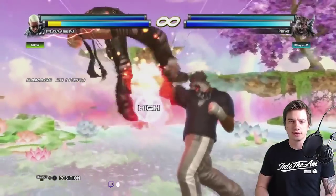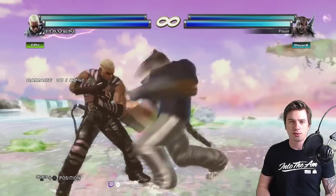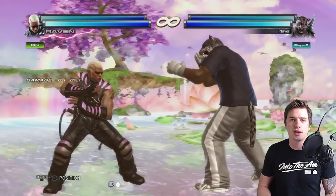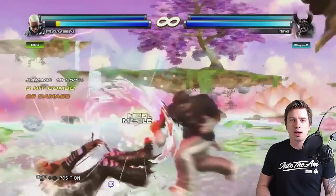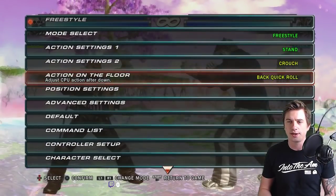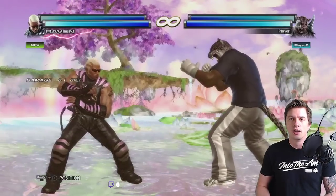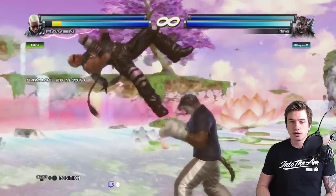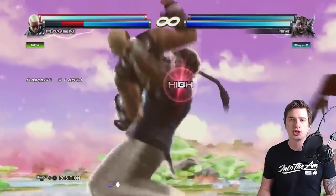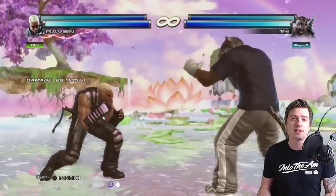In Tekken Tag 2 you can actually re-float people who try to stand up or back roll. In Tekken 7 they just slide away from you into safety, so in this game Ogre was 50 times as dangerous as in Tekken 7. This is also due to being able to do tag assaults — tag in your partner, one million damage. So people usually tech rolled, as they do in Tekken 7 as well.